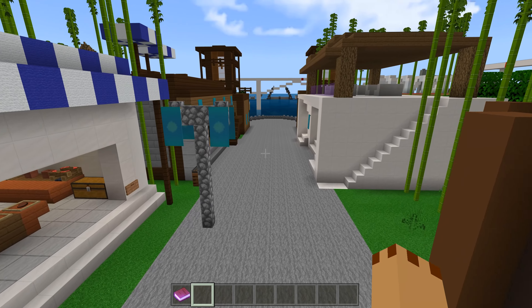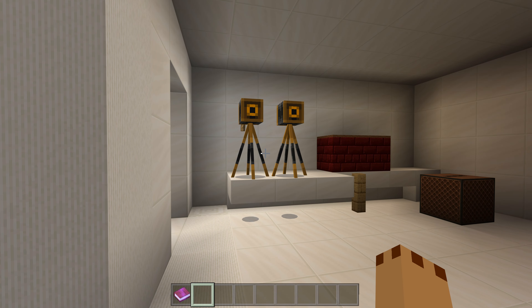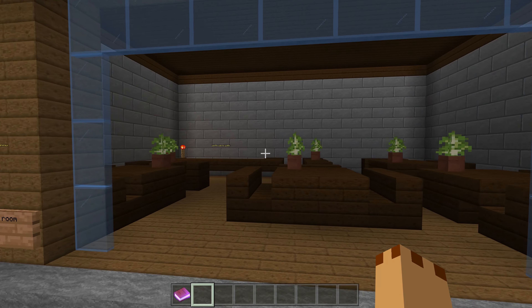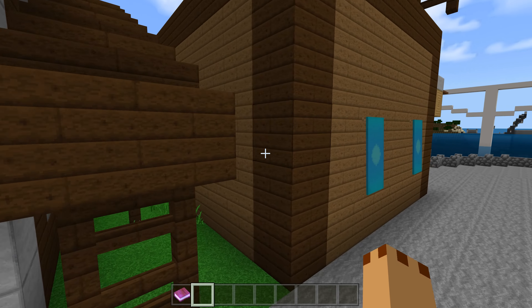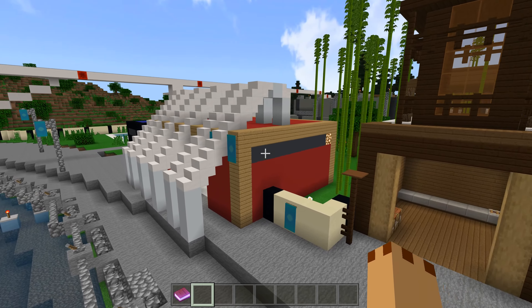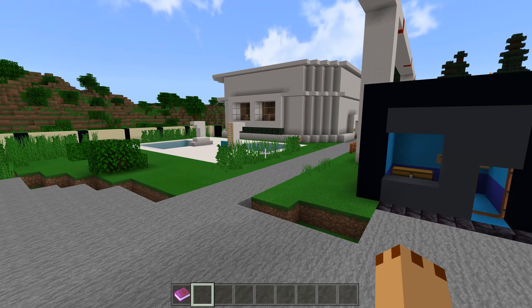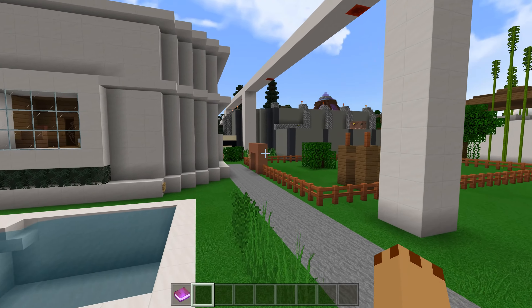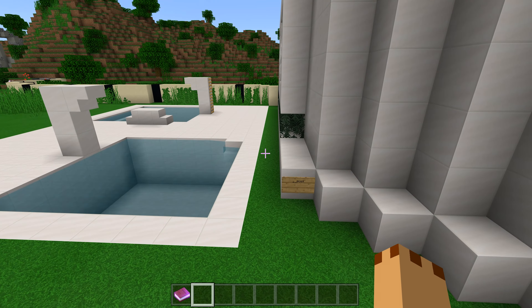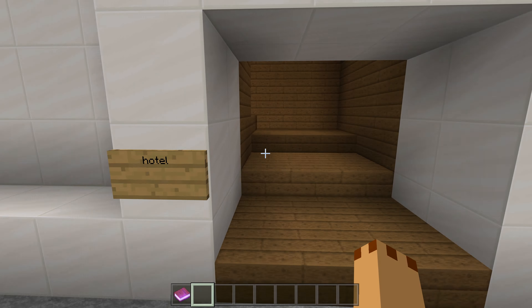Here's main street which has got the flags in it. We've got restaurants and special blocks including a camera — quite nice. I like the use of NPCs. What is this over here? There's a pool — is this a hotel? It's a hotel!